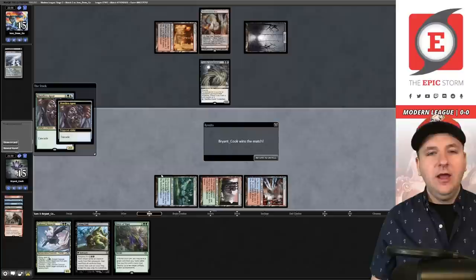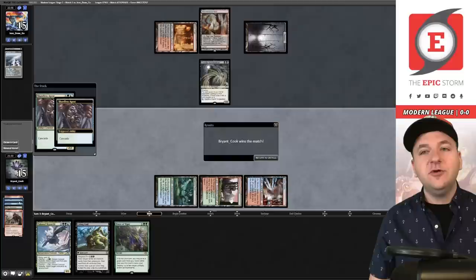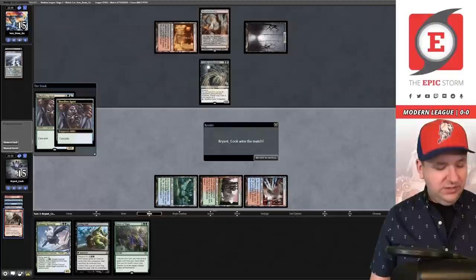If you look at this — we had two extra fat creatures in the graveyard when it could have just been Subtlety and Striped Riverwinder. That was the difference in match one. I really believe in these cards; these land cyclers have truly elevated the deck. Let's go win match number two.